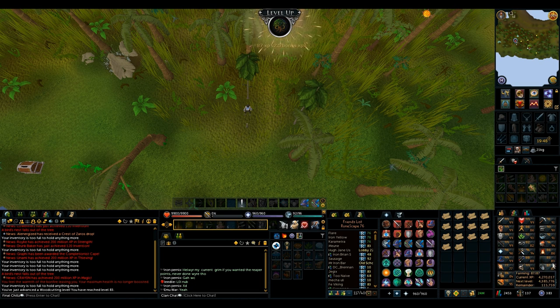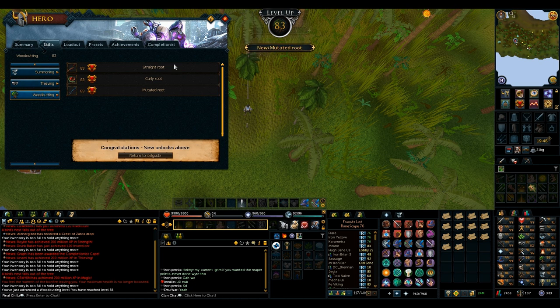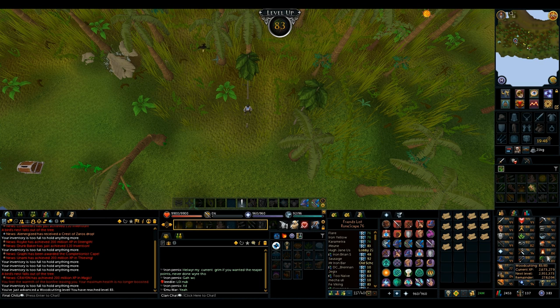Just wanted to get 83 Woodcutting out of the way real quick so I can chop curly roots, because I want to get 92 Firemaking, because I want the Inferno adze, because I want to complete the Varrock task set — yeah, skilling goals.